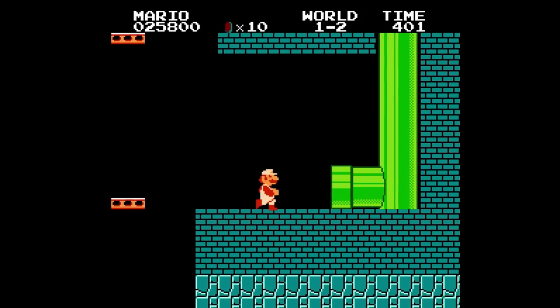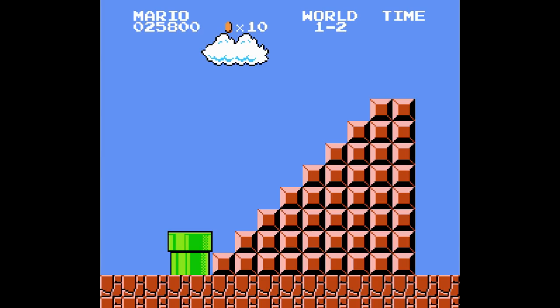Another interesting thing about the piranha plant is that when Mario leaves an underground area, as a piranha plant will be heading up as you move towards the flagpole, Mario actually touches the piranha plant as he moves through the pipe.